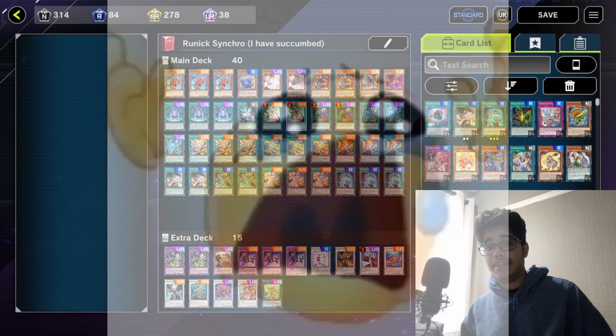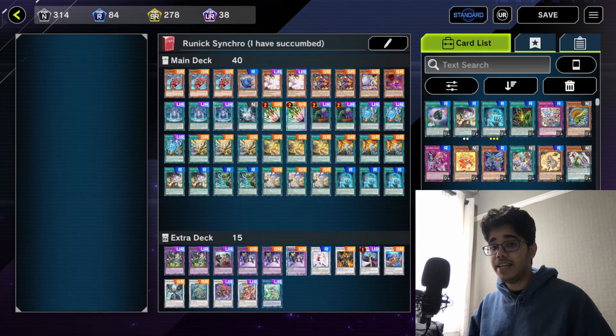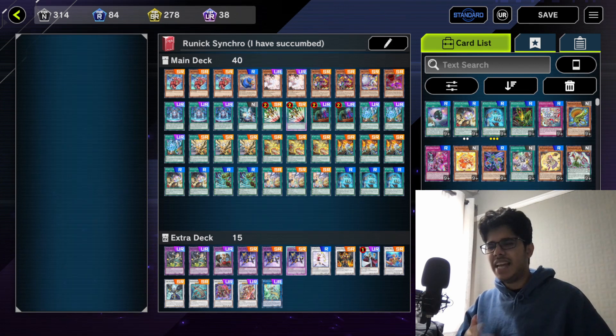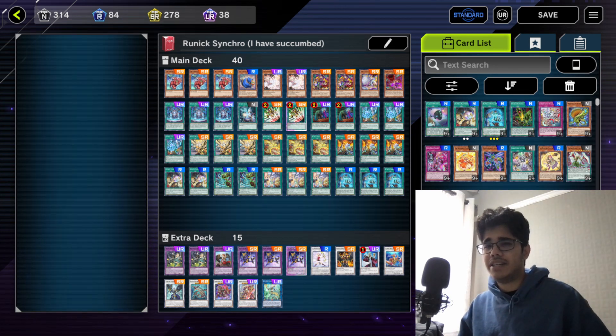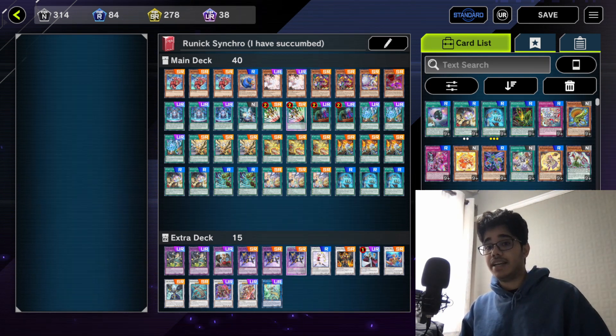First of all, it's uninteractive by nature is what people would say about runic, despite the fact that I'm not playing any floodgates. And while I understand, because deckout is inherently kind of uninteractive, especially if you're manufacturing it by banishing key cards of your opponent's deck, you have to consider that even though it's the most competent deckout strategy I can think of personally, it's still not completely that effective.